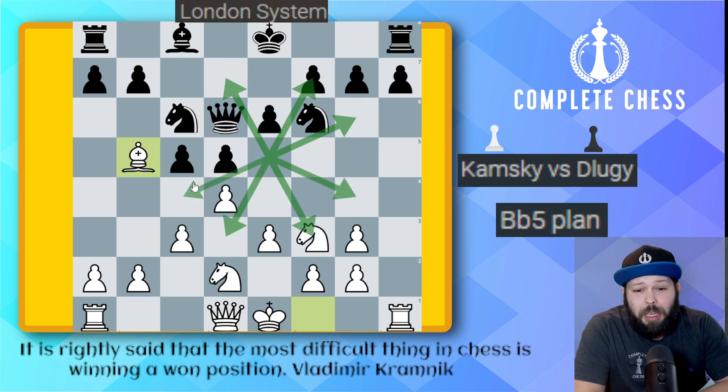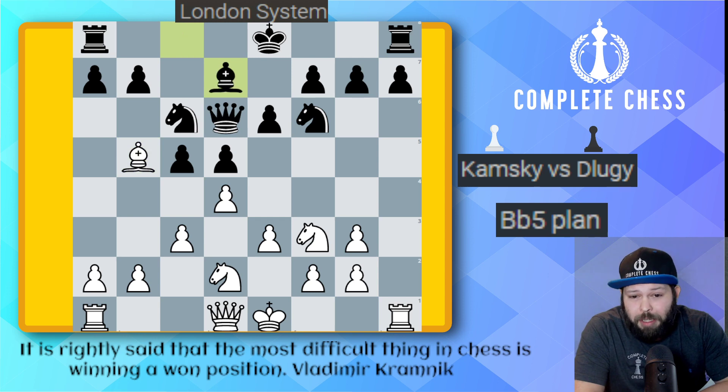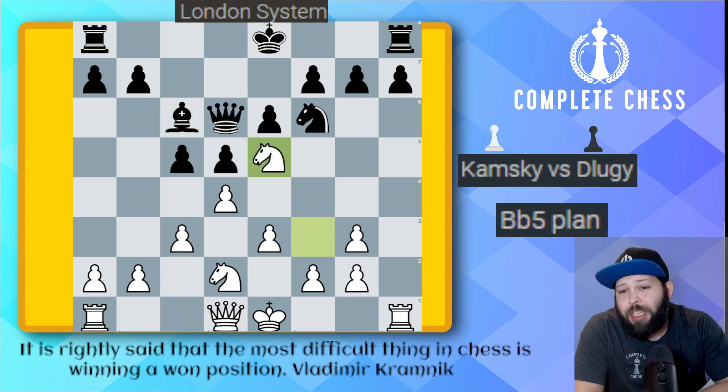The knight in the center is just that octopus — really controlling all parts of the game. White is just able to keep building off this small advantage. Black went ahead and played the simple bishop d7. Bishop takes c6, bishop takes on c6, and here knight to e5. We see that this knight is just a monster of the game.